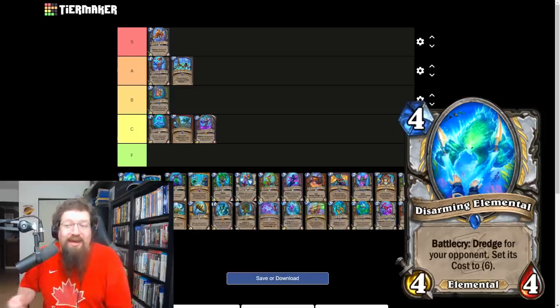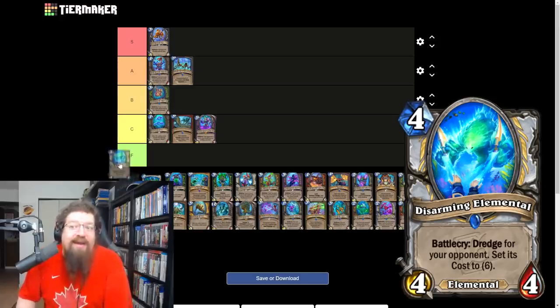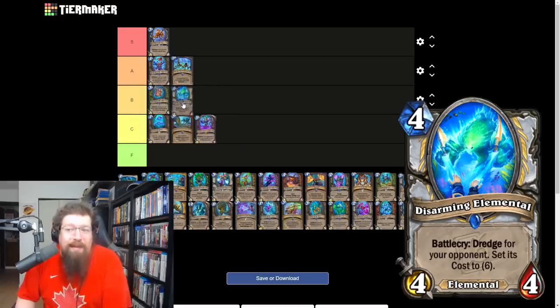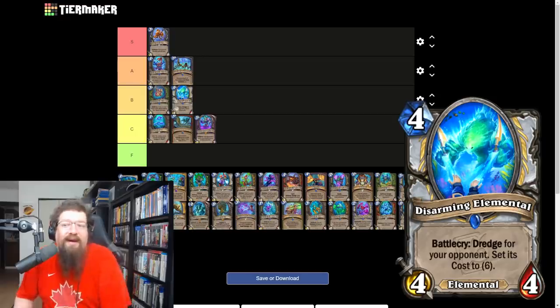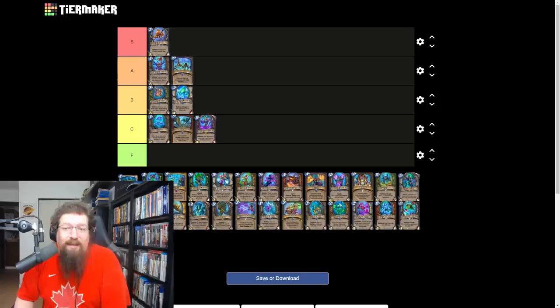Disarming Elemental is a priest minion, four mana 4/4 — battlecry: dredge for your opponent and set its cost to six. Pretty cool disruption; you're likely going to hit something and not only make them draw a bad card, but an unplayable one. I'll give it a B. It'll pop up in some priest lists — probably not the Naga stuff, but maybe Questline priest. It's solid, just not the most amazing thing.